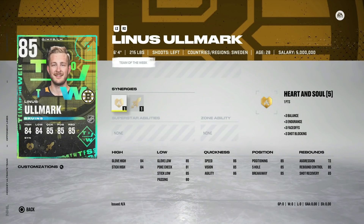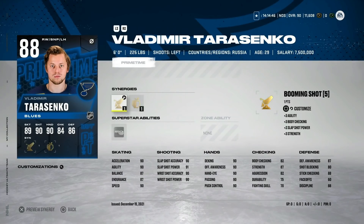In net we've got the 85 Linus Ullmark with Fly the Zone and Heart and Soul. He does have great size at six foot four and 72 aggression. His speed is 86 — you could probably do worse. I always leave it to you guys in the comments to tell me if he's actually useful in terms of goaltenders. Nothing crazy here, but Linus Ullmark gets one.